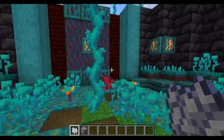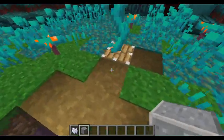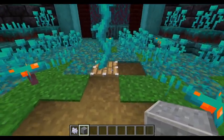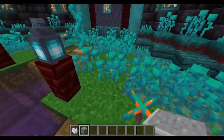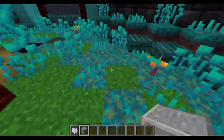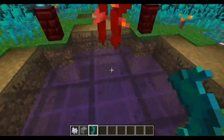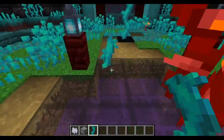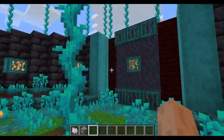Setting up a farm with them wouldn't be too hard. A good reason we could use this as scaffolding is we can place it on pretty much any block except transparent blocks — but we can put it on glass, so if that's useful, that's cool.